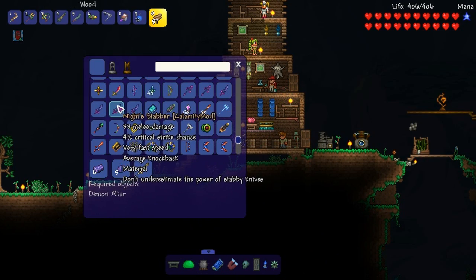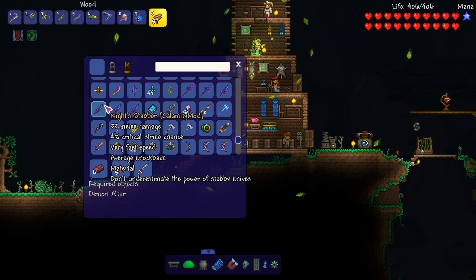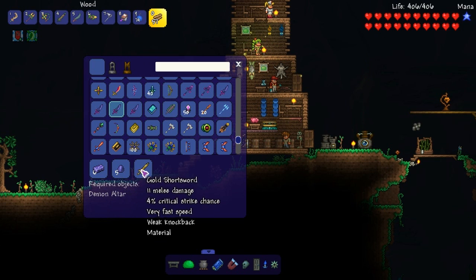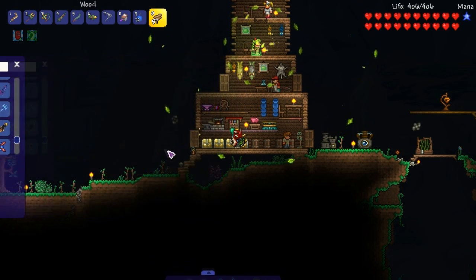Alright, we're going to craft a couple things here. Let's start with the knight stabber. So we need a short sword, shadow scale, and demonite bars.